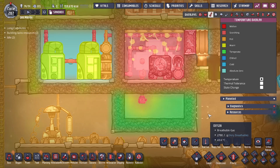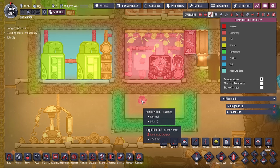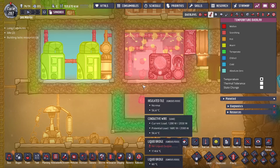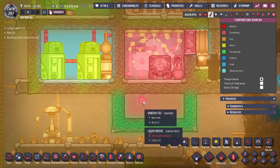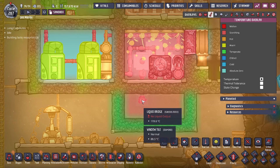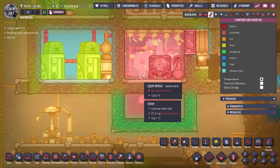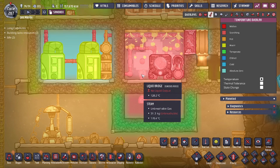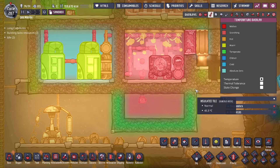Immediately on 1x speed you can see that the glass immediately heats up. This is a weird bug — or I don't know if this is working as intended — but the bridges will transfer heat because the bridge is considered one building. So the heat on this side is immediately the same on this side, and you could easily have heat sabotage you and destroy your systems, causing you to not understand why something's not cooling fast enough.